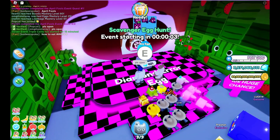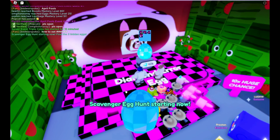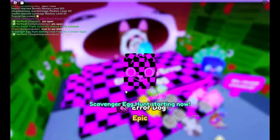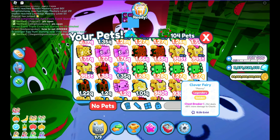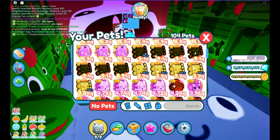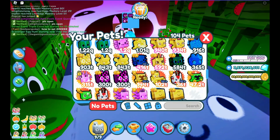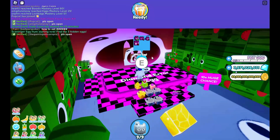Let's open a few of these. This is 40,000 diamonds — not bad. Error Dog epic — what is that? How strong is it? Nope, it's just a regular error dog, so it's just a higher chance of getting a Huge.